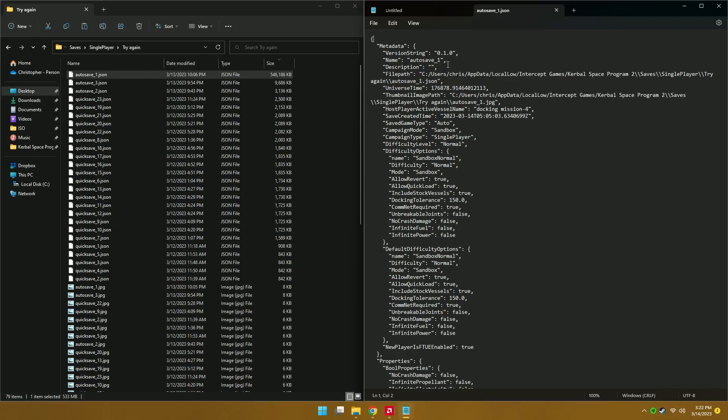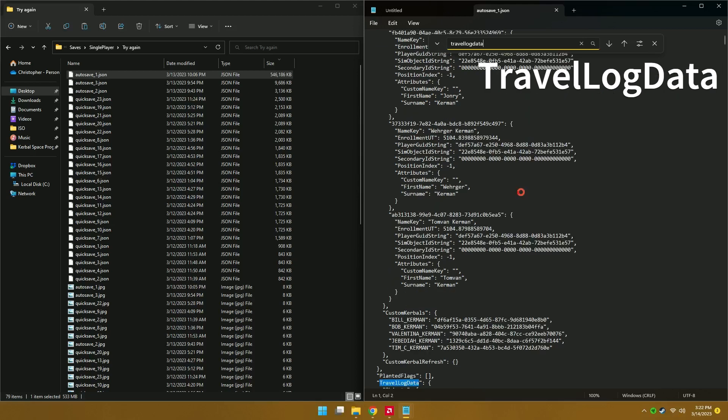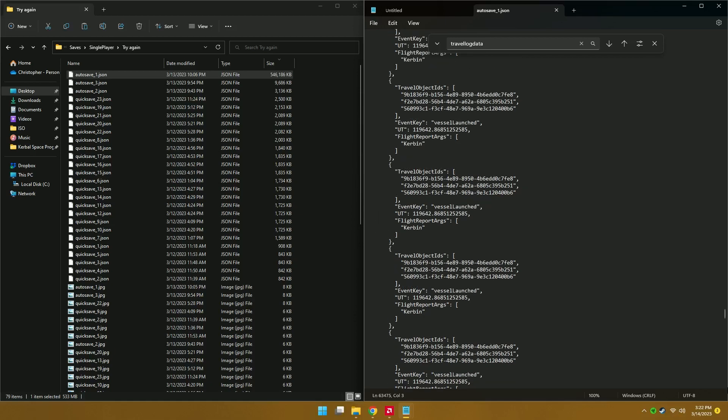Drop it into a text editor, then hit Control+F and type in 'travel log data' and search for that. Once you've found it, click right before that line, and we basically just want to delete every line after that.